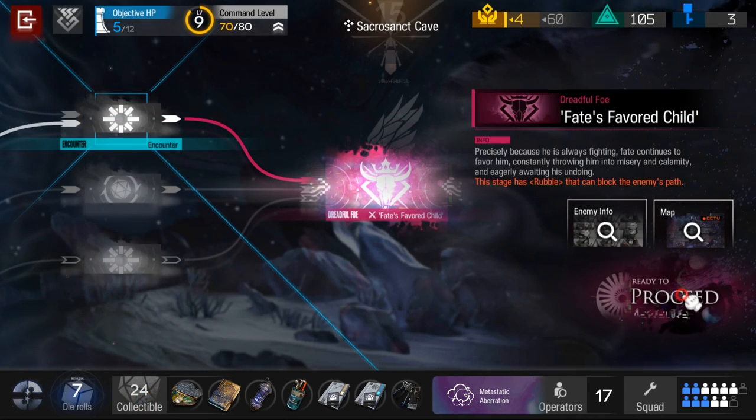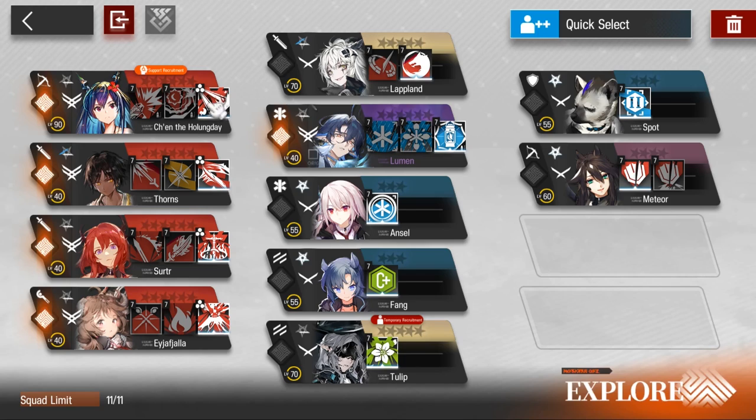I also prepared some collectibles to increase my DPS. I have Chen the Holungday with Meteor to deal physical damage, and Surtr and Elfiela for Arts damage, because Arts damage will be super efficient on the boss.